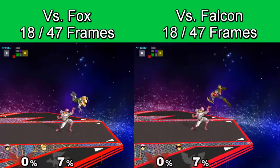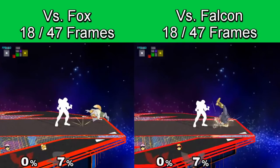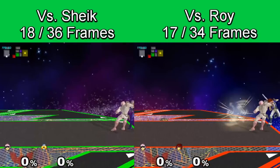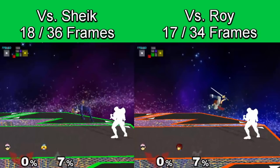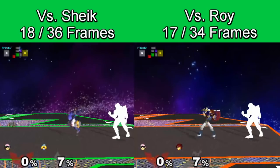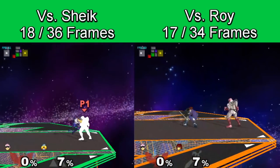Falcon's up throw is not affected by character weight, meaning he'll be able to move at the same time regardless of the character thrown. On his down throw, however, as it is affected by character weight, he'll have slightly different timing for when he can start to move, but Sheik, Roy, and Marth are pretty similar in weight, so it's rarely noticeable.